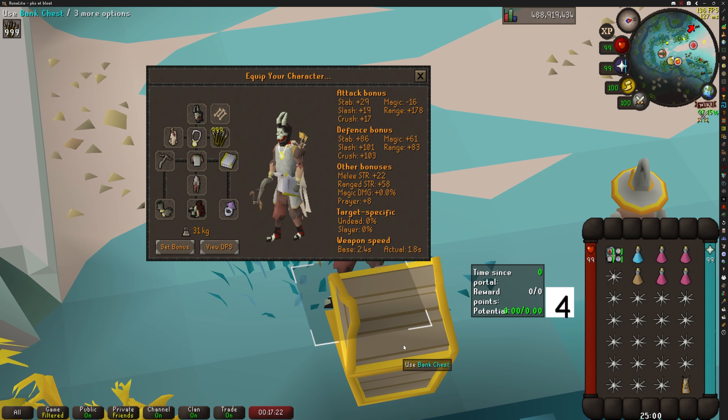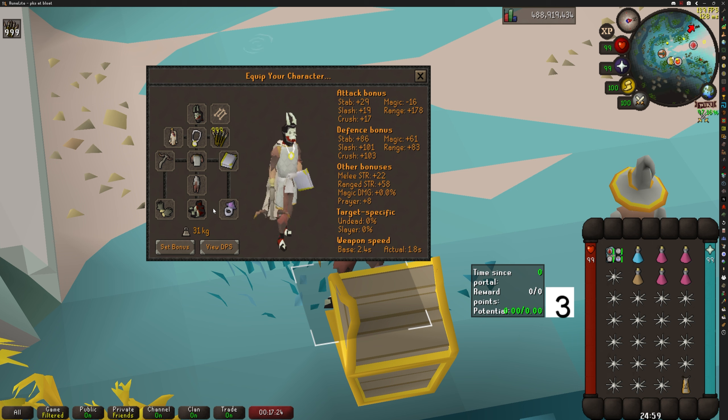The setup that I have is a little bit weird, to say the least. Shazian boots, Shazian helm, MLF power, mixed tides, bear's gloves with the hunter's sunlight crossbow.